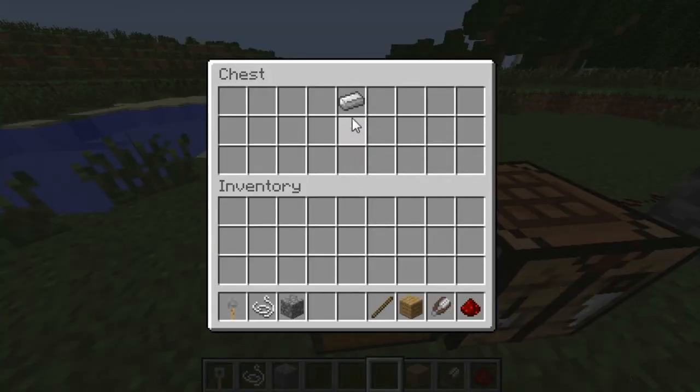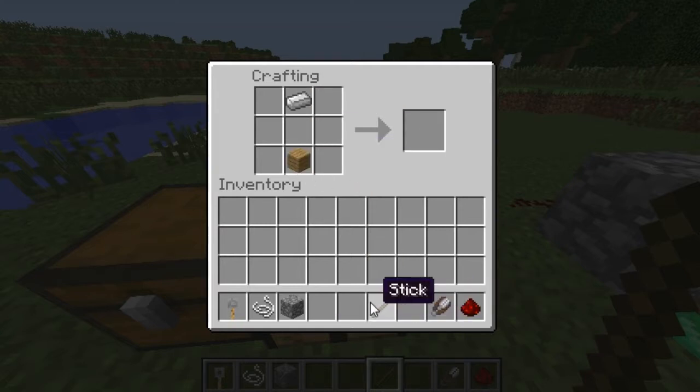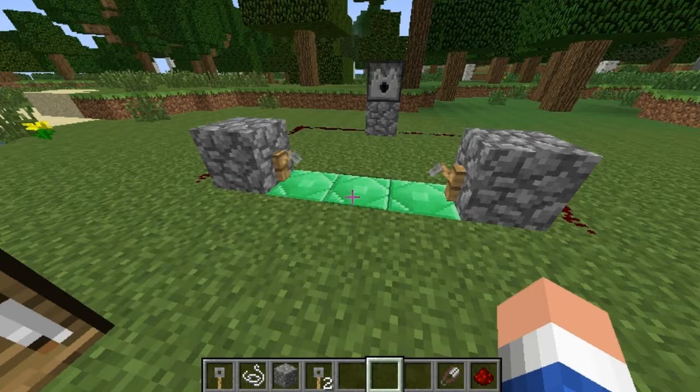To craft it, you just need a stick, an iron ingot, and an oak plank or any other type of wood. Wood is on the bottom, iron is on the top, stick in the middle, and you get two tripwire hooks. String you get from spiders, mob spawner chests, and stuff like that.